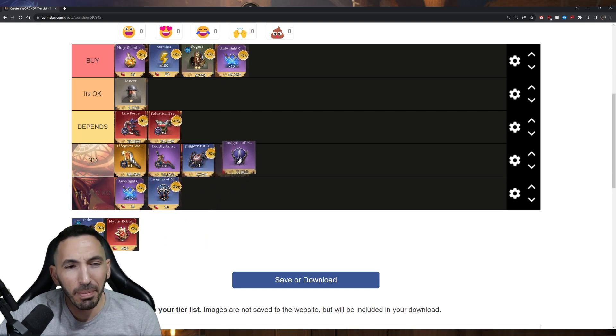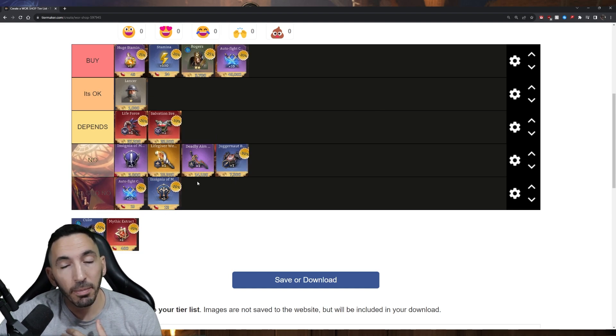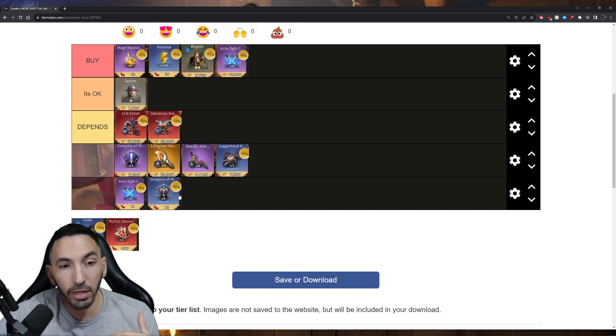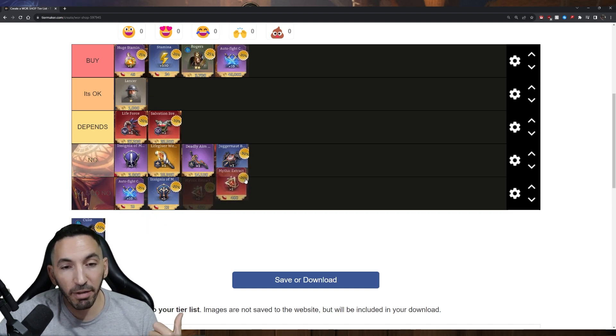Insignias — do not buy them. Maybe the epic ones are borderline 'depends' depending on which you're farming or your promotion needs, but I put them in the 'no' category. Rare insignias — absolutely no. You'll usually have enough of them since you mainly need them for first upgrades. Most of the time you're upgrading epics and higher anyway, and rare blue insignias are rarely scarce.